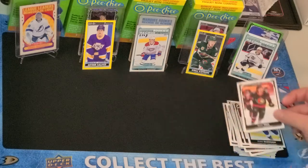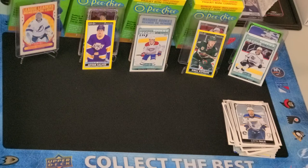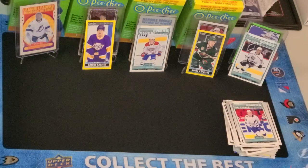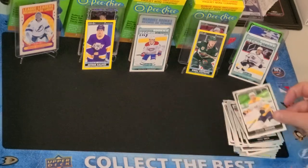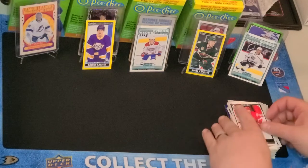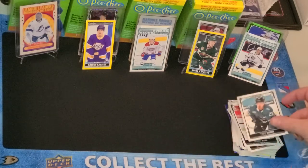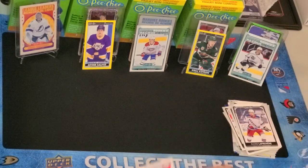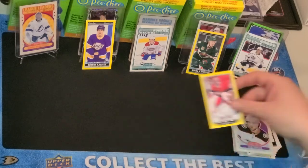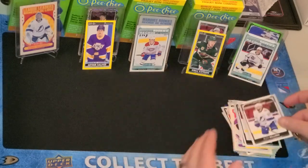We got Nick Paul, Jake Allen, Justin Faulk, Ross Colton, Marquee Rookie, Ryan Ellis Retro, Kirby Dach, Colton Sissons, Bobby Ryan. Down to two packs here — this one is Zegras, regular or retro, preferably retro. Timo Meier, Alex Pietrangelo, Alexis Lafreniere Retro, Cam Fowler, another Carey Price, Josh Norris, Dougie Hamilton, Alex Killorn.